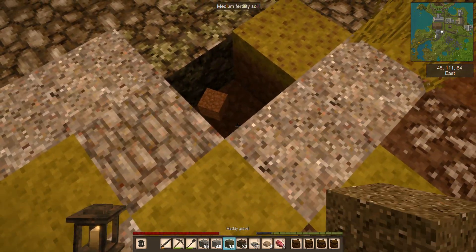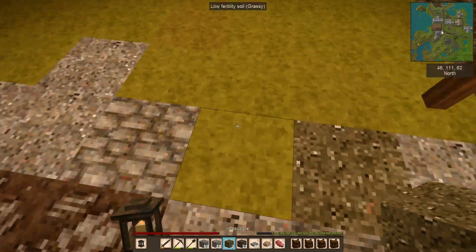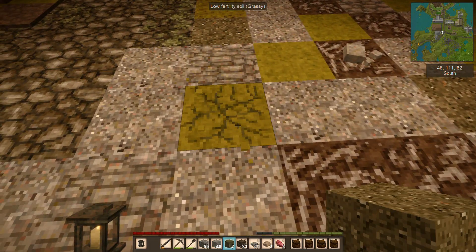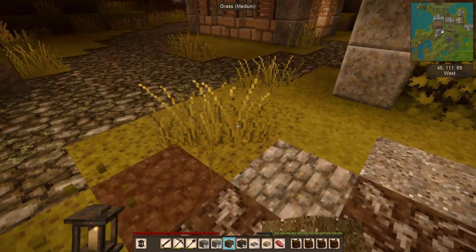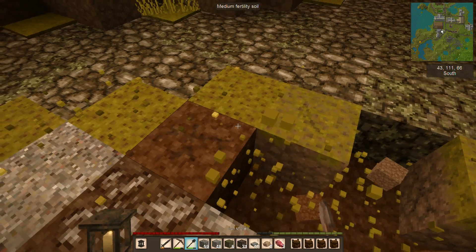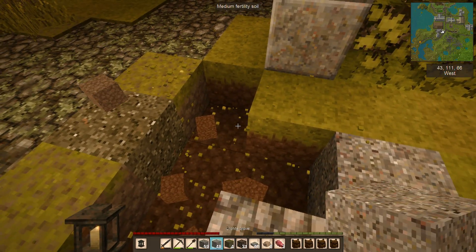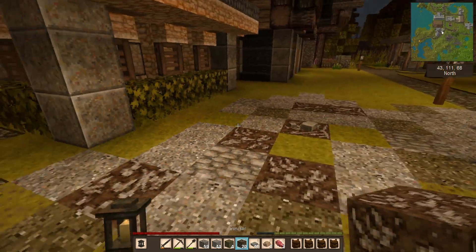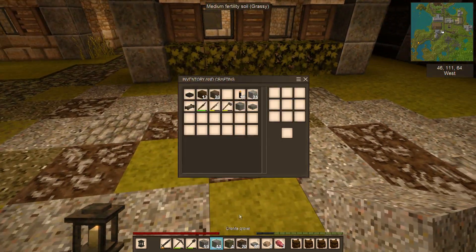I wasn't sure about the muddy gravel but you know what, that looks really good actually. Let's go ahead and put a muddy gravel right there - yeah that kind of looks like a roughed-in working area. We need a little bit more over here - let's pull up some of this stuff. Muddy gravel there, one there, right next to the path some regular granite gravel, and then one more piece of bony soil. That gives us the working area for the stonemasons.